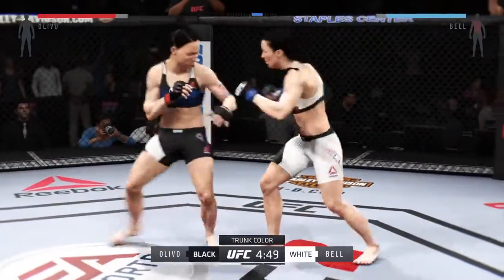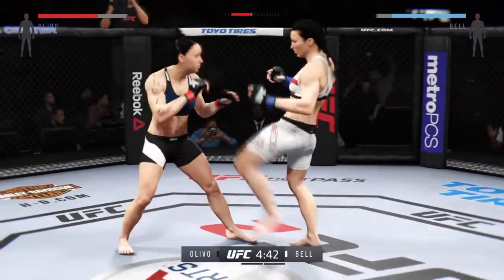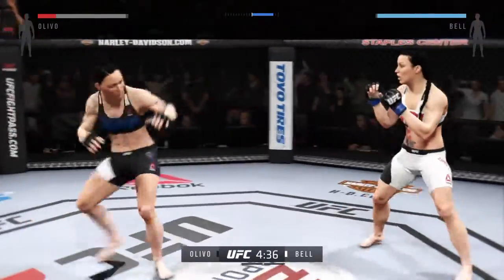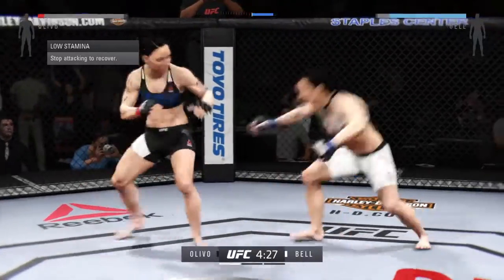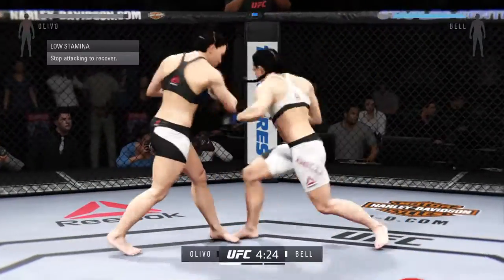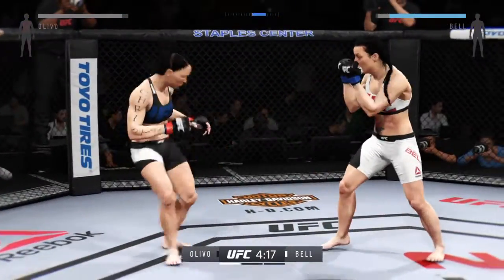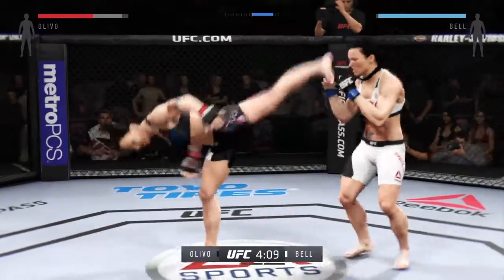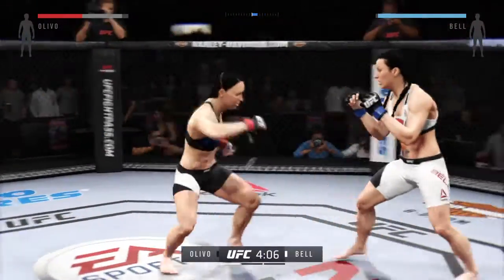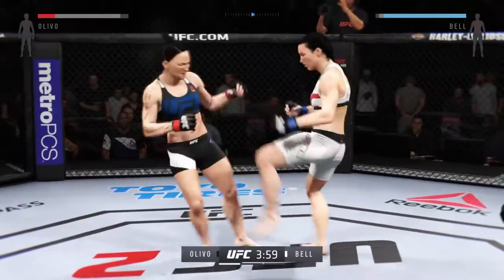White trunks for Assassin. Nice shot. Wow, what a great job mixing things up. Assassin with the kick to the midsection, ripped that hook to the body. She's moving towards her right. Assassin with the kick to the body.